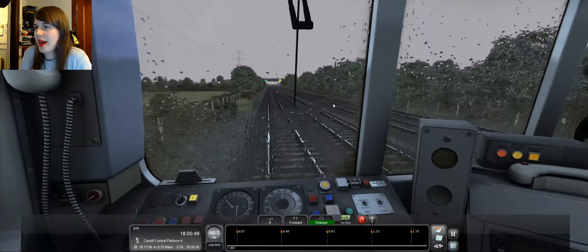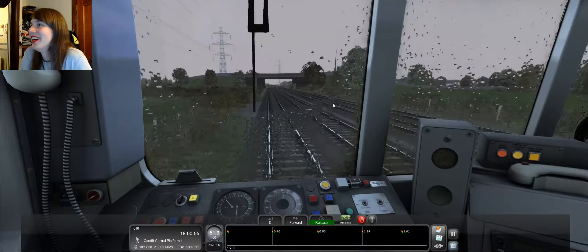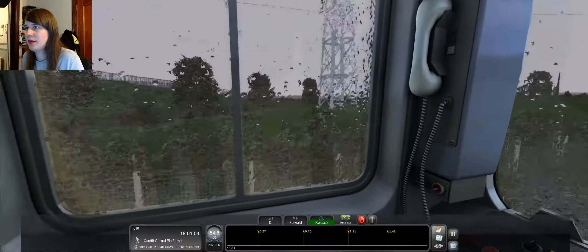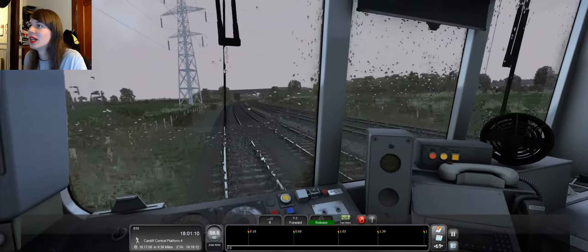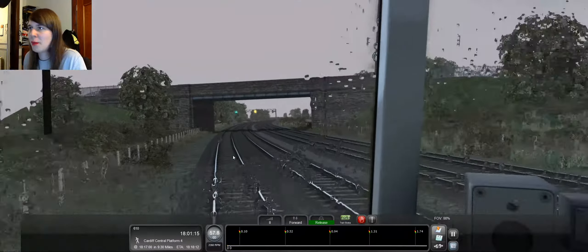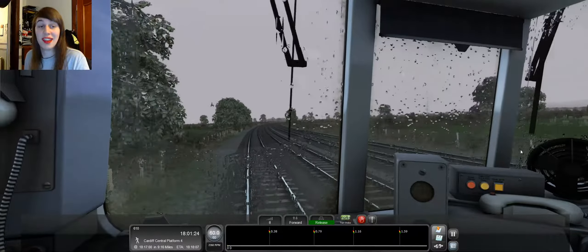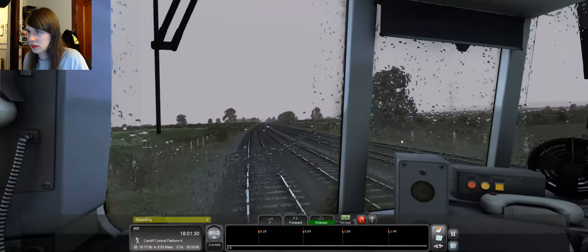We're now making good time, which is great. We need to make sure not to get any more speeding penalties. We're now gunning at full throttle through the Welsh countryside. The double yellow is for the up-line fast — we're on the down-line slow. That's a down-line fast. Come on, how are we speeding?